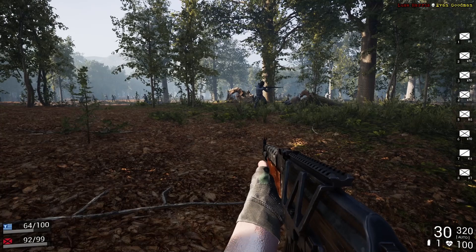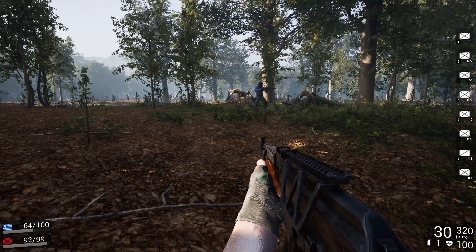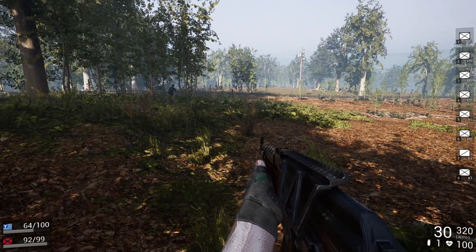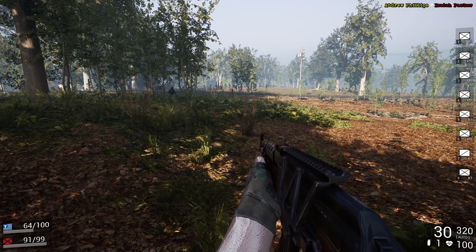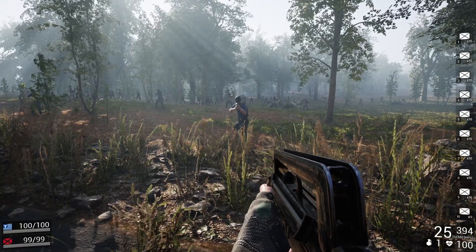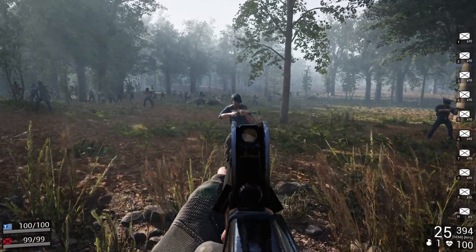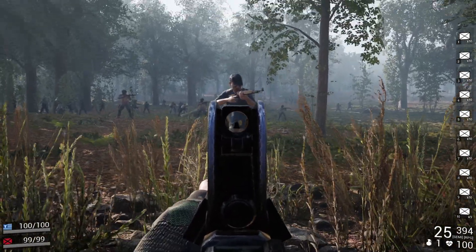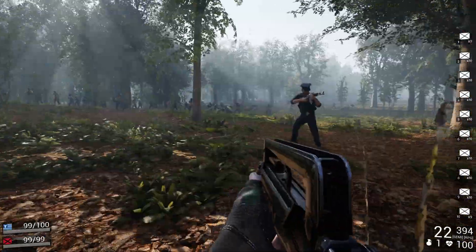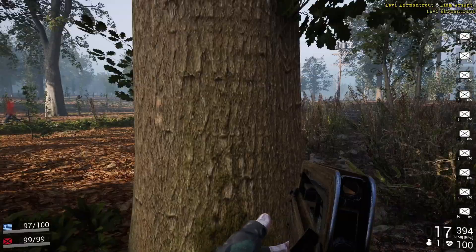We're going to go on to the FAMAS now, which is one of my favorite weapons - this thing is dope. This dude has light armor - three, just like the AK. This is a 5.56 round. That's three. This guy has no armor - should be two-shot. Yep.